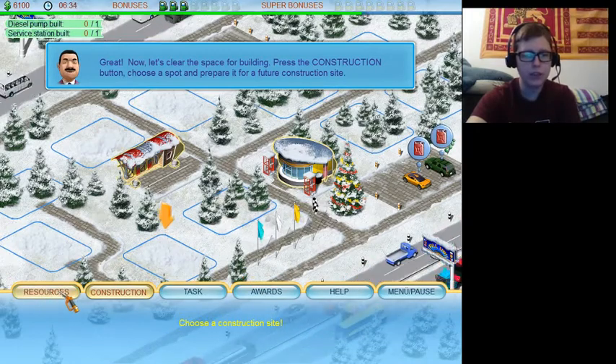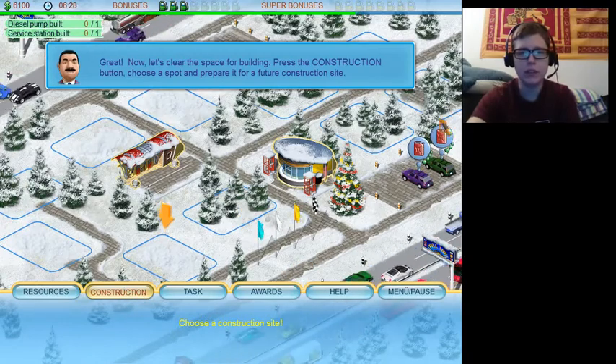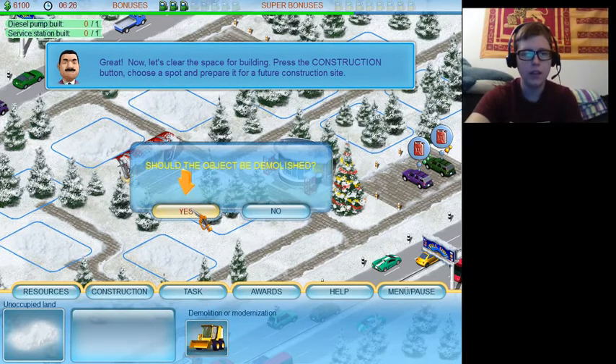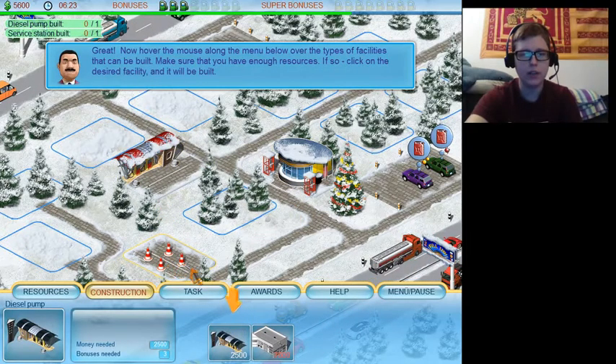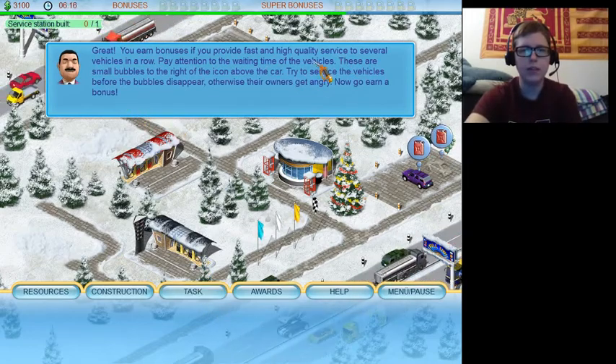So there's the basic idea. Resources: you click on the construction tab and it allows you to build things in the little zones. If you look at all the spots here, those are the spots you have — you don't have any more spots than that. You can upgrade your main facility. Notice these little things beside the cars — that's how pissed off they are. As time goes by you'll see the little bubble go yellow. This guy is really impatient.